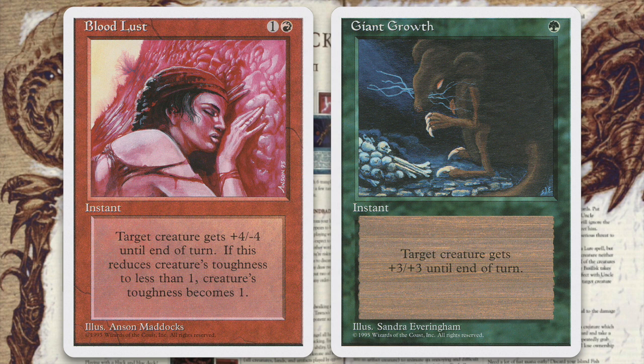Bloodlust and Giant Growth. The idea is simple: get a huge creature. The trick is to get the most out of Bloodlust, an instant that gives target creature +4/-4 until end of turn, with the creature's toughness not reduced below one. If you cast Bloodlust and then respond with Giant Growth, your creature will only get +7/-1, unless its toughness is one to begin with, in which case it gets +7/+0. But if you cast Giant Growth and then respond with Bloodlust, the Bloodlust goes off first and the creature might not lose the full four toughness, and it still gains the +3 from Giant Growth. On a 1/1 creature this results in a net of +7/+3 with the latter order, but only +7/+0 with the former. It's all about timing.